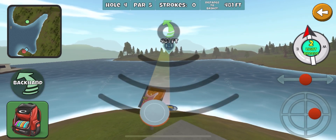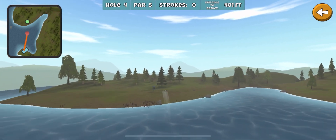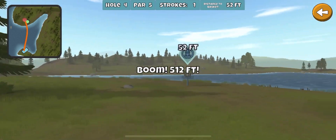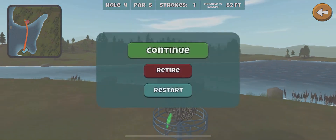Hole four is one of the funnest holes. One of the easiest holes though to get an albatross, that's for sure. So I just go glide roll and no matter what the wind, usually you can get across with the tailwind. You're going to be a little long but it's still only 52 feet, so pretty easy albatross.